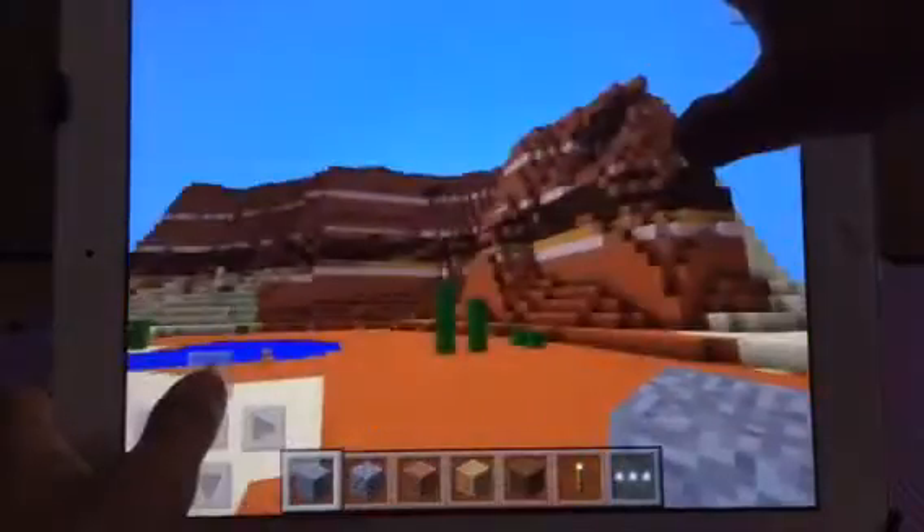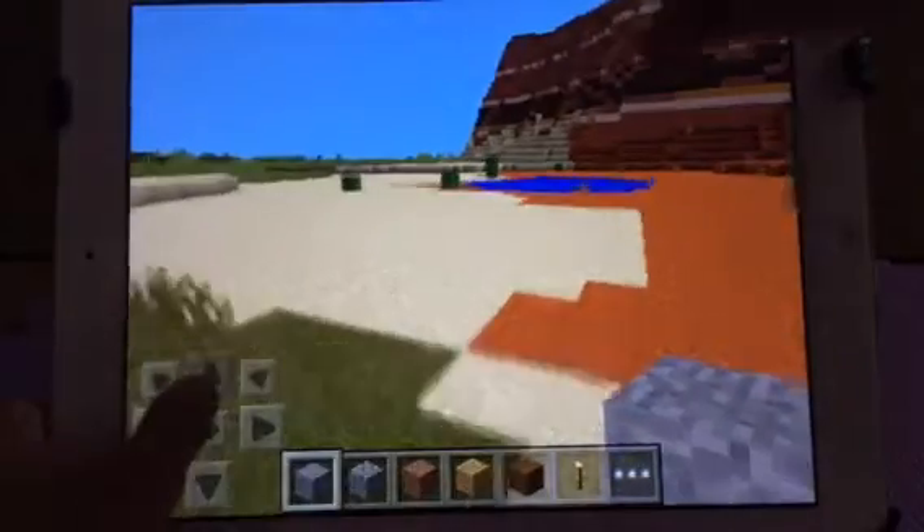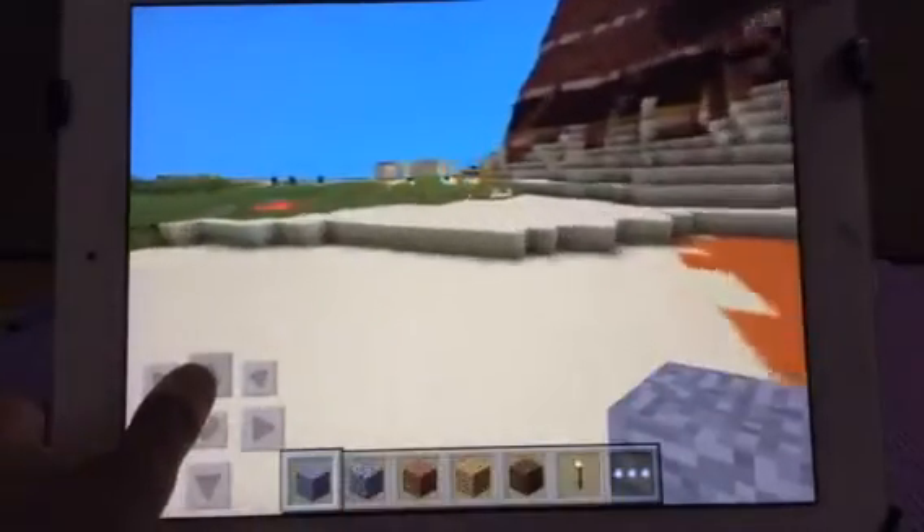Then press create world and you will spawn right here. You will see a Mesa biome, and also a little lake. Heading in the direction of the lake, you will soon see a sand village.